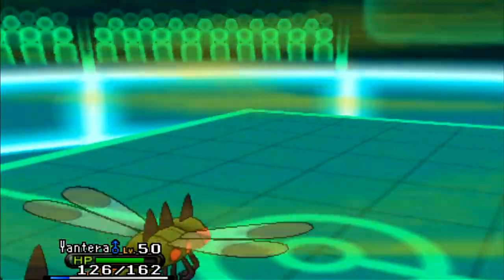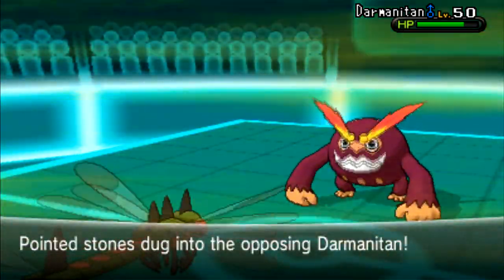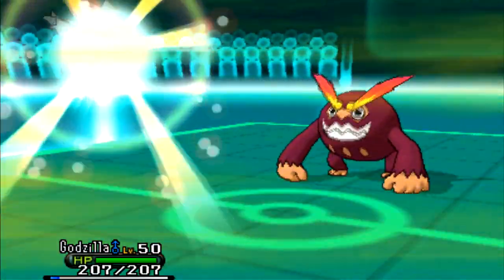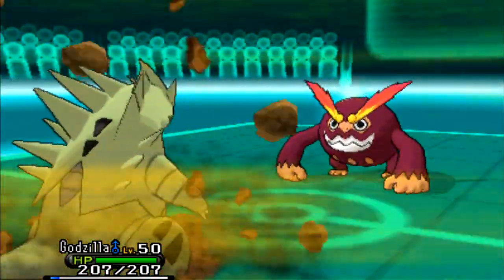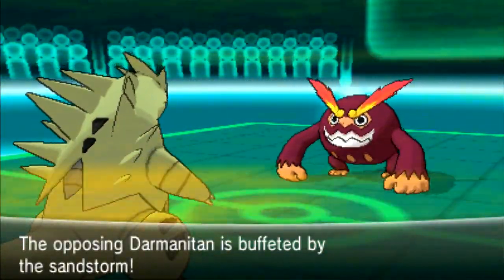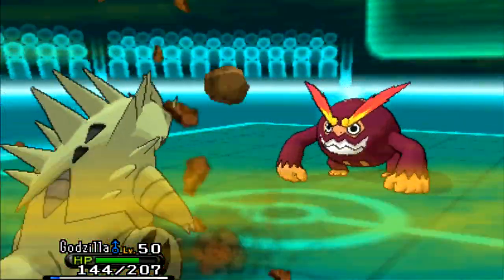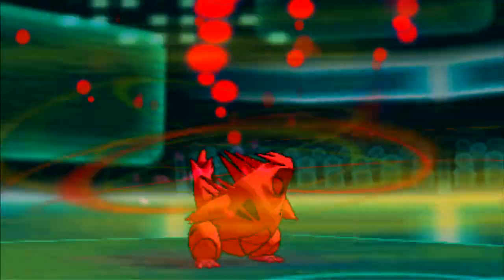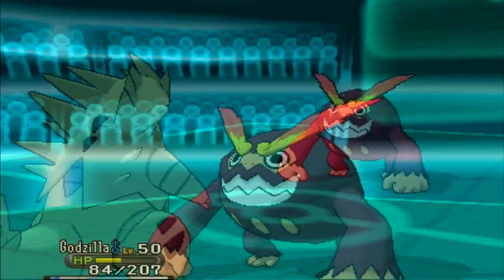He sends out his Darmanitan. Darmanitans are usually either Banded or Scarfed. I figured it's Scarfed by how he sent it out, so I switch to my Tyranitar — the Godzilla — predicting a Flare Blitz. But he goes for Rock Slide, which is boosted by his ability Sheer Force. The Rock Slide does way too much, to the point where I'm certain he's Banded. So I go for Dragon Dance to outspeed and then Crunch him. Another Rock Slide does way too much damage — considering it's not STAB, it's a base power 75 move, it's very weak. So he's probably Banded, and I go for Dragon Dance again.